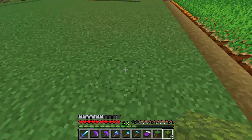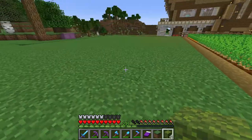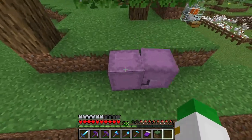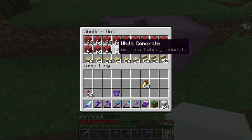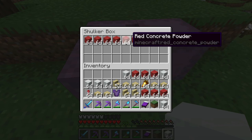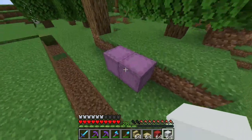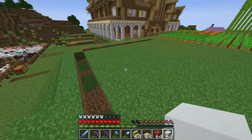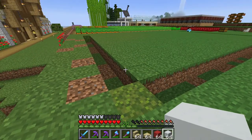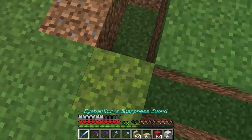Moss blocks look somewhat similar to grass but can be a soft bedding for animals. As Jonas works on the floor, we're going to do the actual barn construction, which will be made out of white concrete and red concrete powder, as well as a bunch of birch items. We'll get the concrete out first and get our inventory organized.